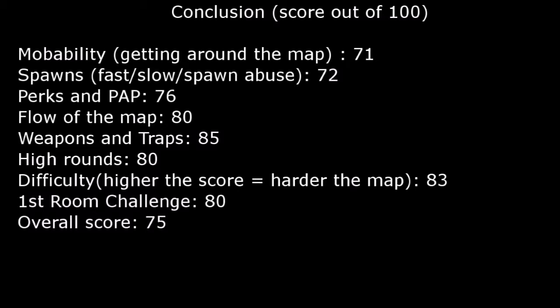Perks and Pack-a-Punch — it's pretty basic, so I gave that a 76. Not bad, but not great. Flare the map — you don't really have to do much in terms of buildables, so I gave it a solid 80. Weapons and traps — it's got the Wunderwaffe, which makes it better than Verrückt, and it's got a few awesome traps like the flogger, so I gave it a decent score of 85.